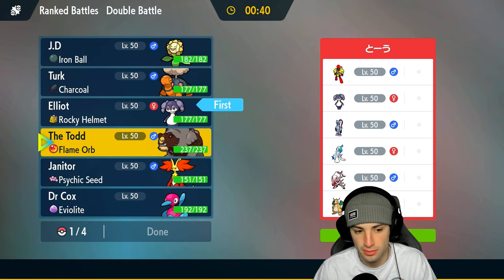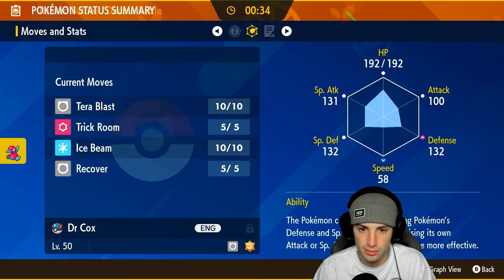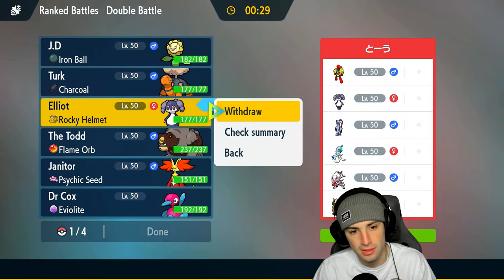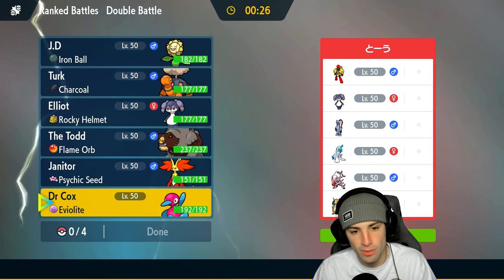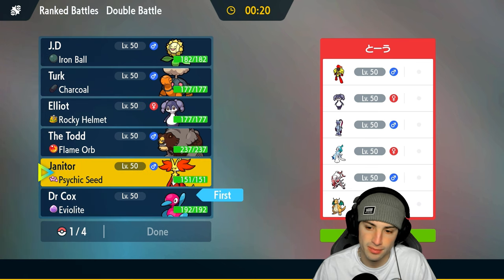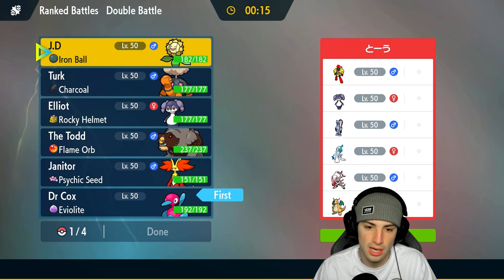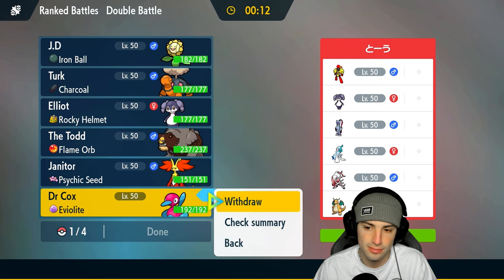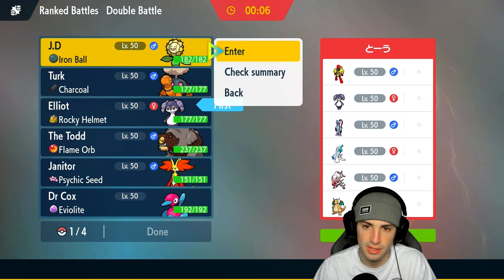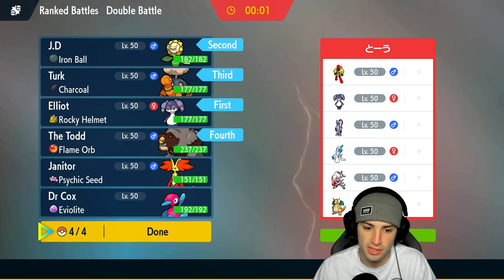I could go into Porygon 2 instead — it might be able to out-bulk some shots with Tera type. Actually, I'd rather have Indeedy with the Rocky Helmet. Indeedy is bulkier, so I'm going with that. And I am going to lead with Sunflora — I like Sunflora actually. Going Indeedy and Sunflora, doing the same thing we did in the last match. We'll bring Torkoal and Ursaluna.